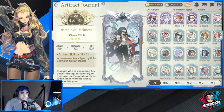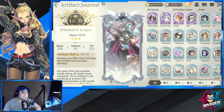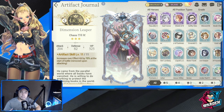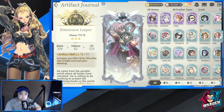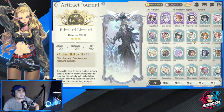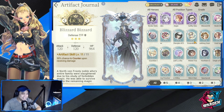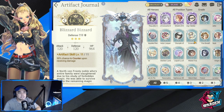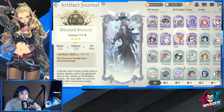Dimension Leaper increases own Effect Hit by 70% at the start of battle — good if you want to increase your hit rate. The last rare artifact worth noting is Blizzard, which has a 50% chance to counter upon receiving damage. That 50% is actually quite good, especially for a rare artifact. That wraps up the rare tier.